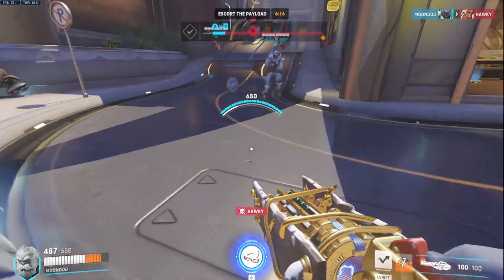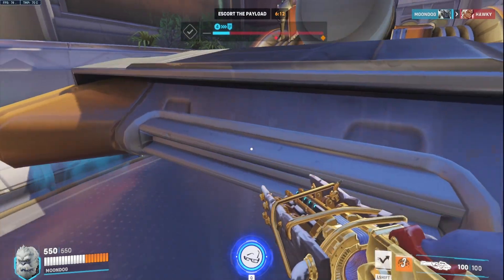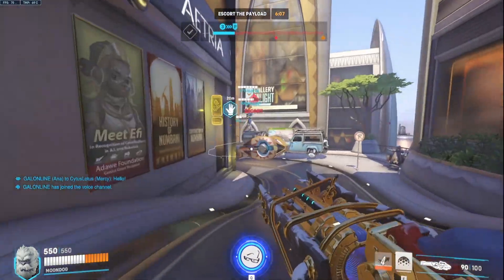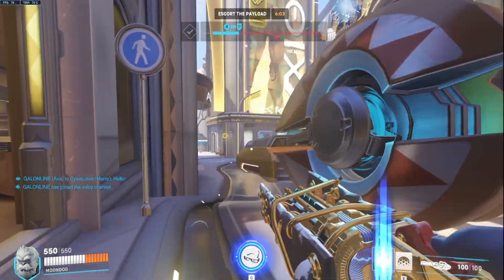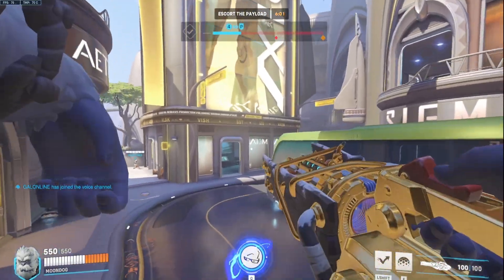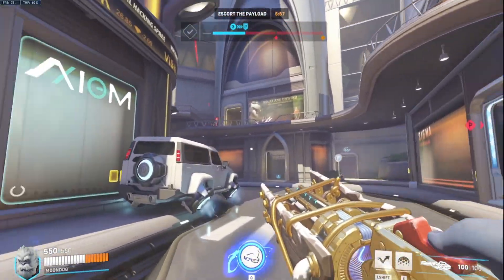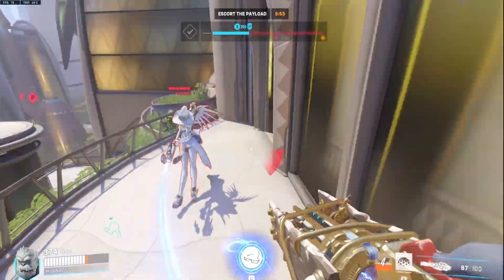Now that we understand the different shield and barrier abilities, let's dive into strategies for using them effectively. The primary goal of shields and barriers is to protect your team, absorb damage, and create space. As a shield-bearing hero, positioning is key. Place your barrier shield in a strategic location to shield your team from incoming fire, while also allowing them to engage the enemy safely. Remember, shields and barriers are not just for personal protection, but for the entire team's benefit.